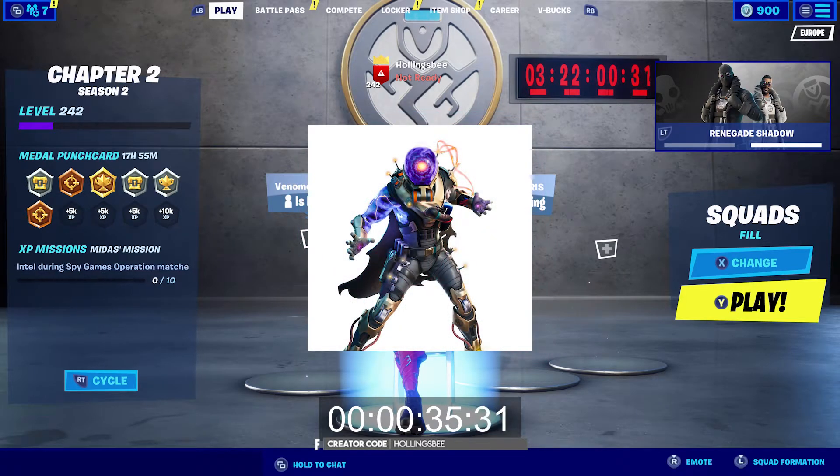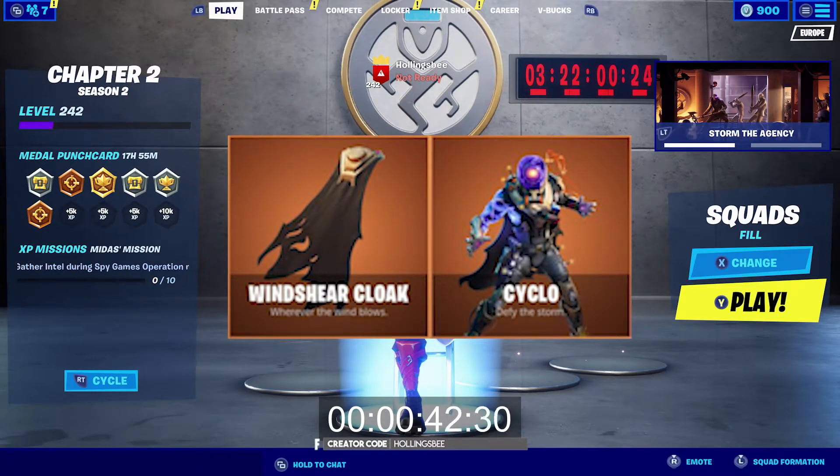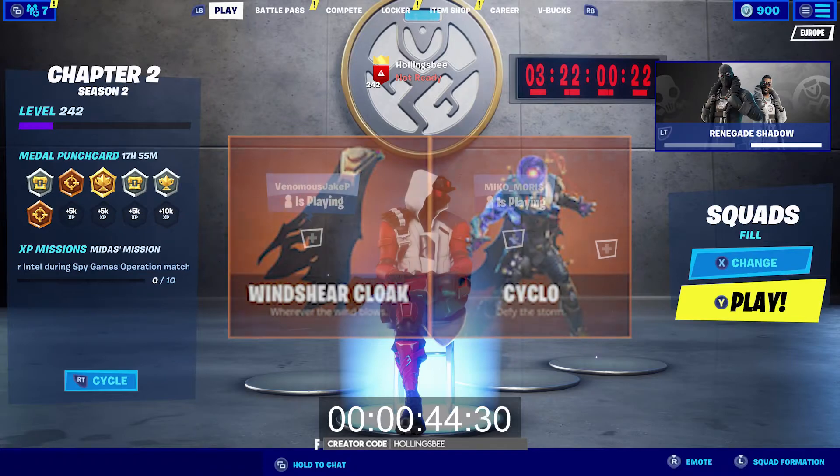Midas will be wearing this new suit which you can see in his agent room. This suit will actually become a skin which you can buy from the store, which is called Cyclone, and it actually looks really sick.